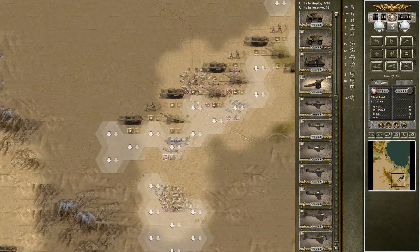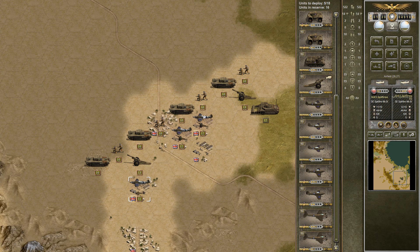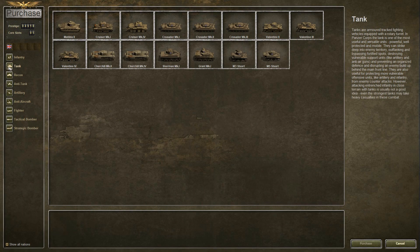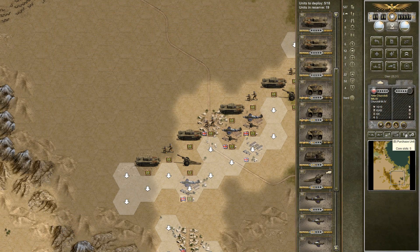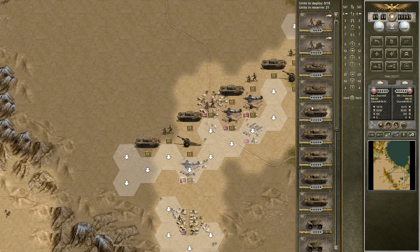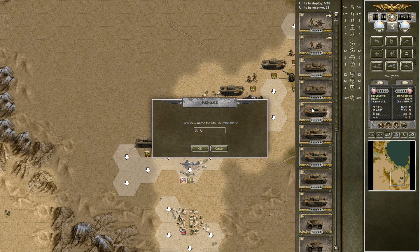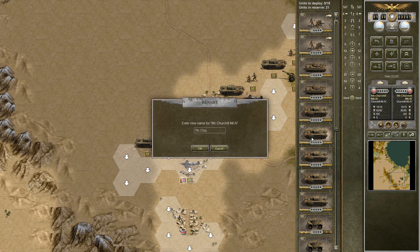We can place five more units, four of which we need to place there. Too much artillery might not be good, we need a little bit of actual ground forces and I think we'll just stay with the Spitfires we have here. You know what, I'm just going to buy five more Churchills. That goes through a lot of our prestige, but that should be fine. So we already had five Churchills, now we have a sixth, seventh, eighth, ninth, and tenth Churchill.